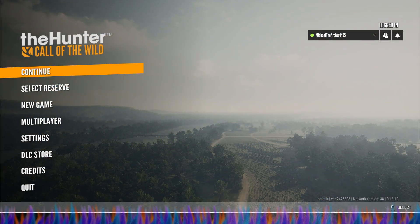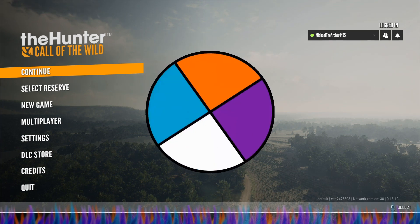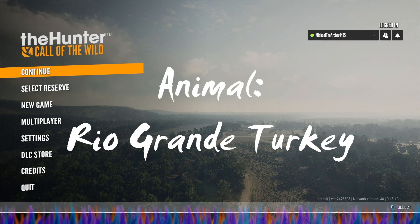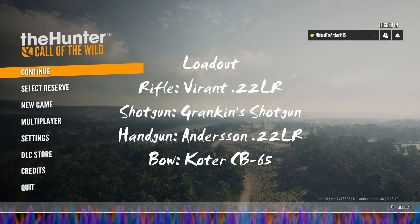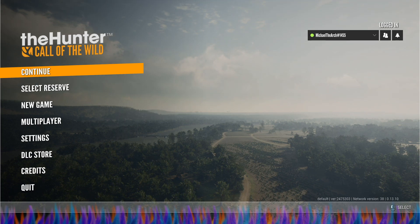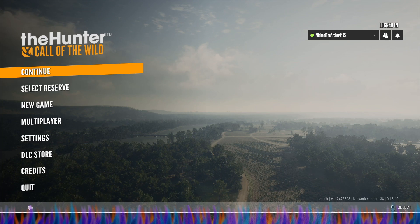Hey y'all, what's up everybody, Michael the Ark here. Today we are out on Call of the Wild and I'm going to do a brand new hunt. I'm going to choose the animal randomly — and we got the Rio Grande Turkey. The weapons chosen for this are the 22LR, the Brampton shotgun, 22LR handgun, or the coder bow.